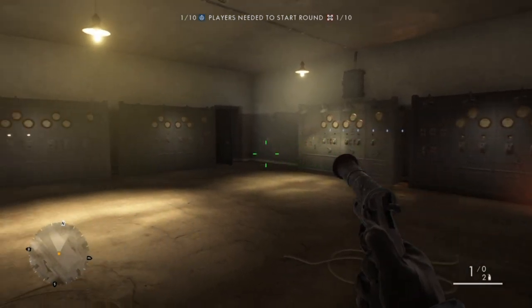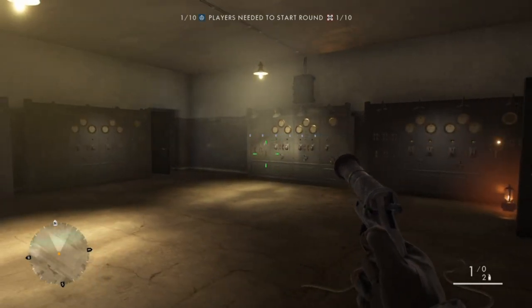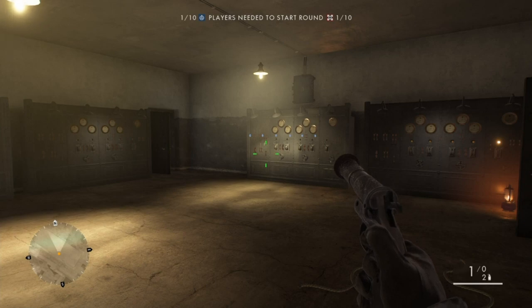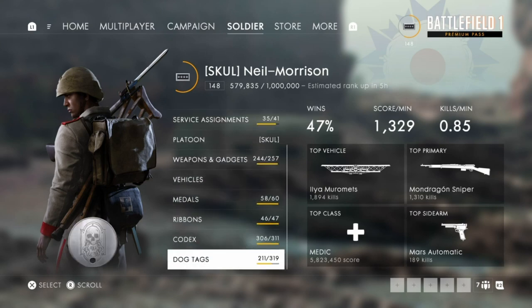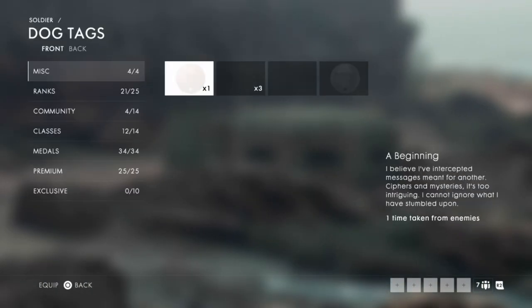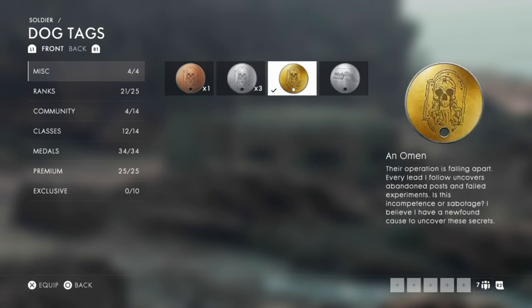Sounds very spooky! That tells you you're done and you've got the dog tag. Let's go and check it out and equip this bad boy. Go to your dog tags, double-check, and there it is — make sure you equip it. Thanks for watching, don't forget to leave feedback in the comment section, give us a thumbs up if you liked the video, and see you next time!